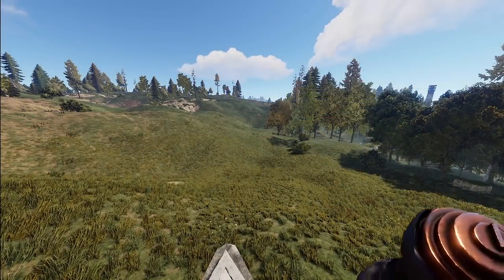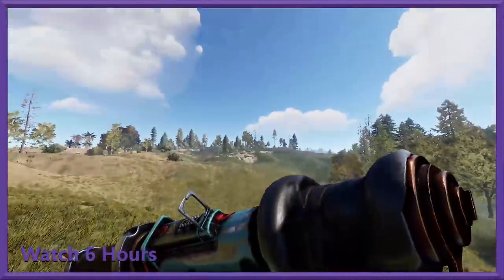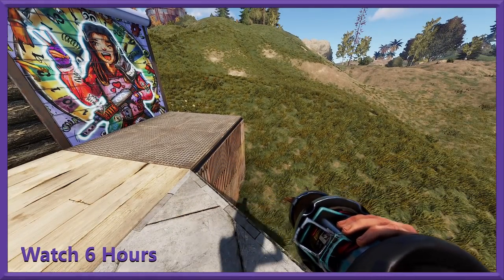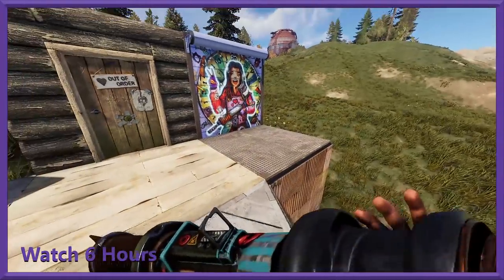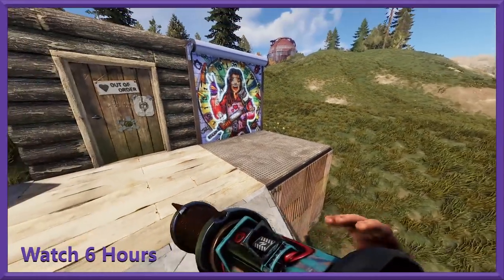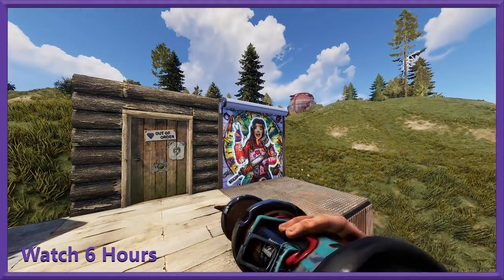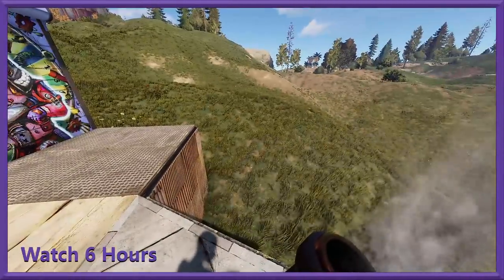And then the final generic drop is going to be a rocket launcher. This is the Tesla rocket launcher — it's got the coil up at the front and all kinds of electrical design going on with it. It's a nice copper piece — definitely a cool-looking launcher. Go ahead and pop a reload on it.